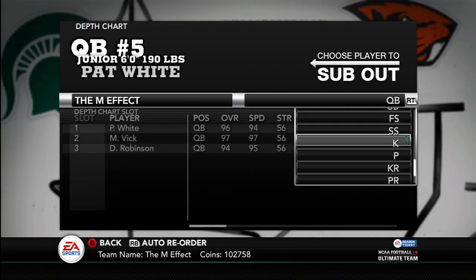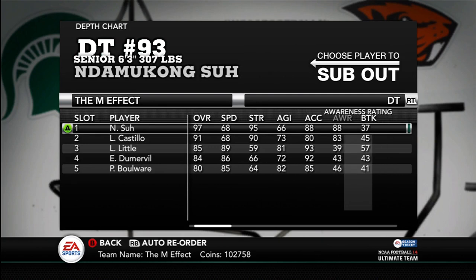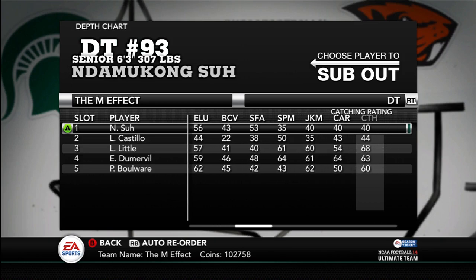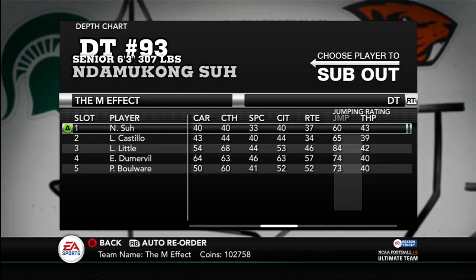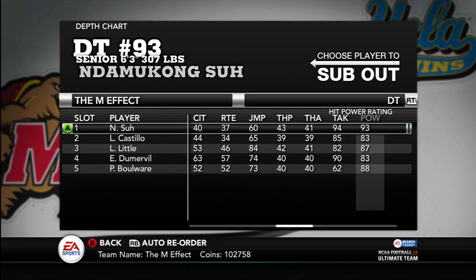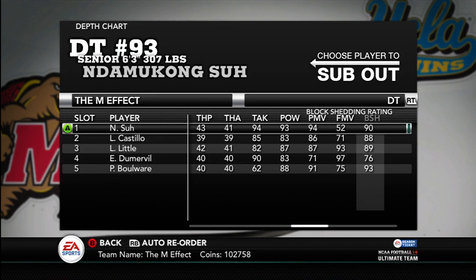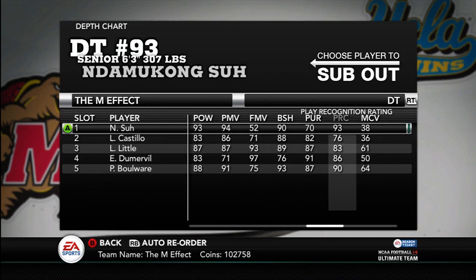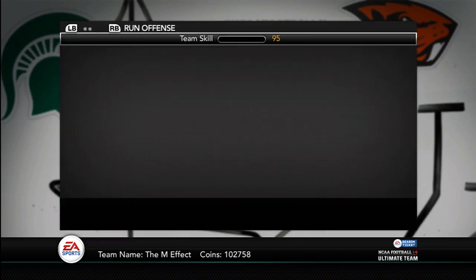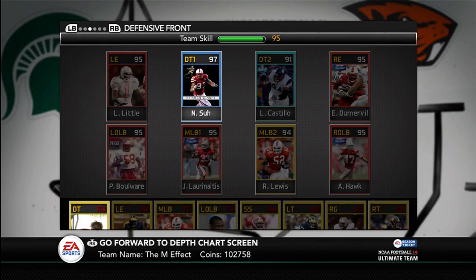Let me go to Defensive Tackle. Sioux. 88 Acceleration. Nothing really special. 60 Jumping. 94 Tackle — that's probably on the back of his card. 93 Hit Power. 94 Power Move. 90 Block Shed — that's on the back of the card, I didn't know that. 93 Play Wreck. 88 Stamina. 90 Injury. Decent right there. Pretty good card. Best D Tackle, I believe, so real nice to have him there.